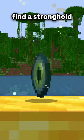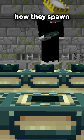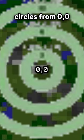What is the fastest way to find a stronghold in Minecraft? Well, for this, we need to know how they spawn. In Minecraft Java Edition, up to 128 strongholds can spawn in one world, and the way they spawn is done in circles from 0,0.